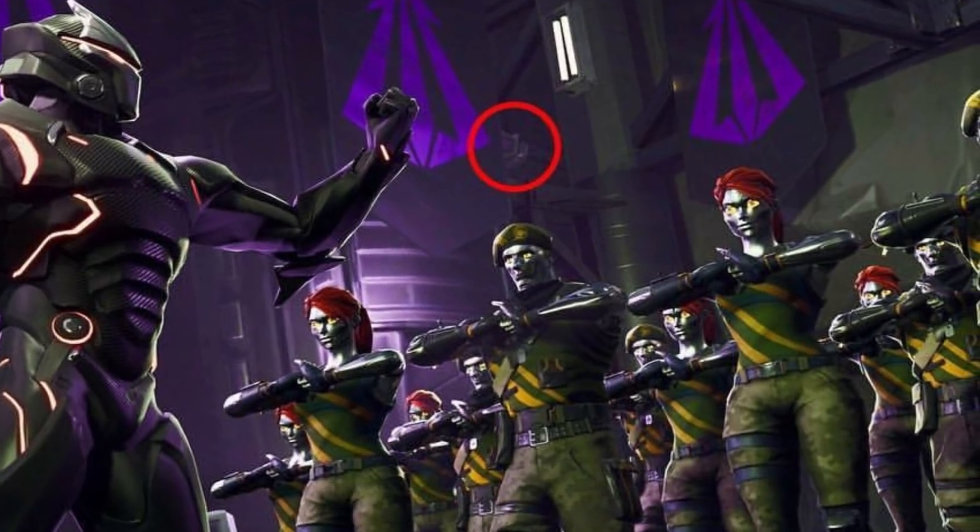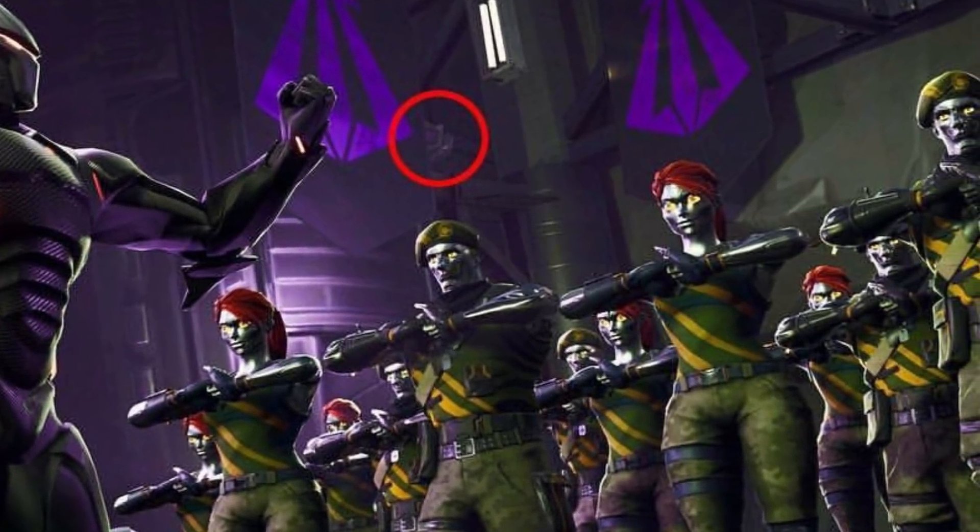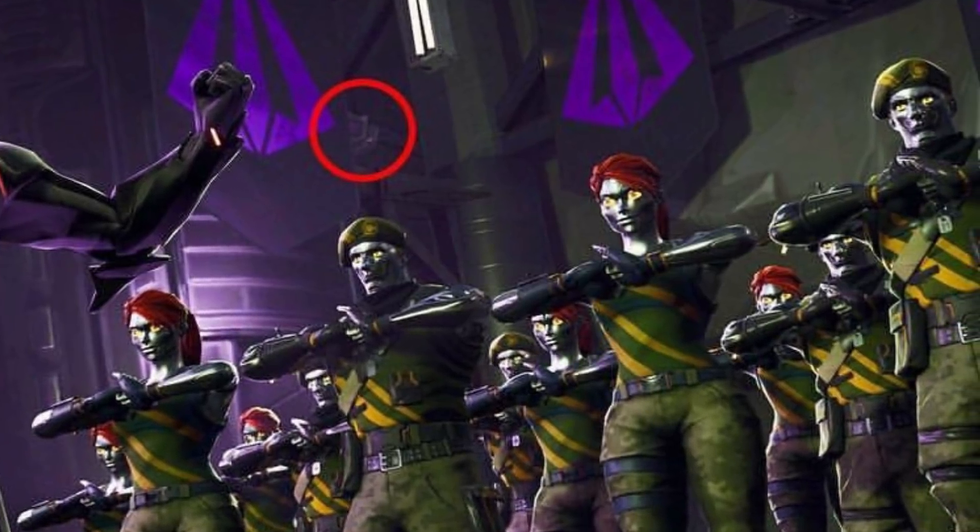Many believe that this attack can be linked to the Aim Hunting Party skin, which is a robot character many have spotted in the background of their loading screens. Epic Games is refusing to release any official statement on the leaked destruction of Tilted Towers, but that certainly won't stop the community from coming up with what they believe will happen.